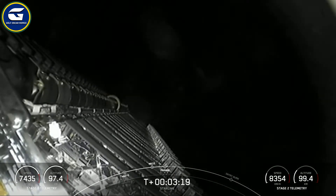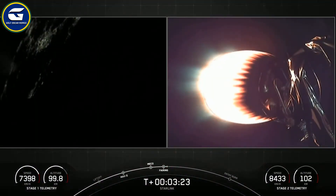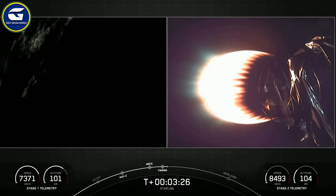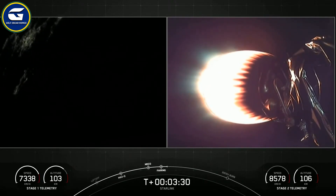The fairing halves have been deployed and are now making their way back to Earth. As a reminder, we will be attempting to recover the fairing halves today with our recovery ships, Go Searcher and Go Navigator.